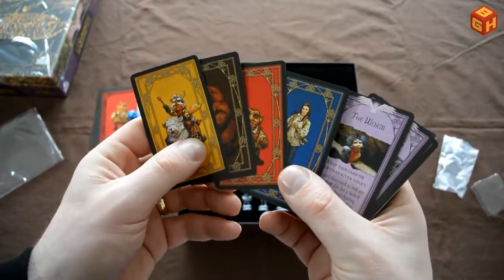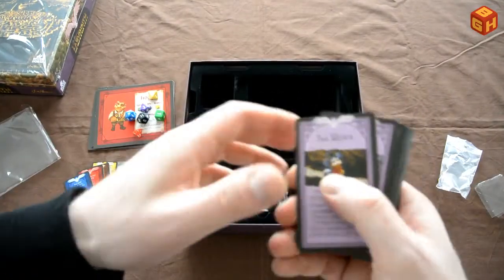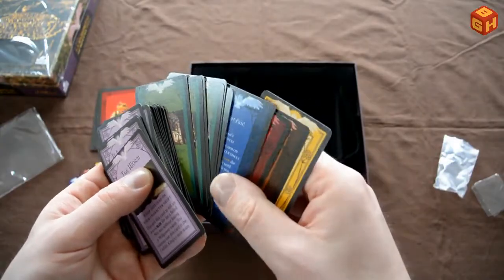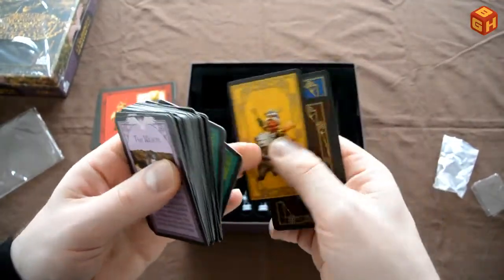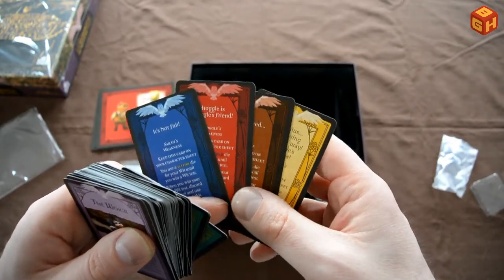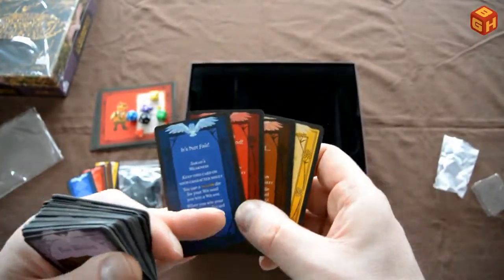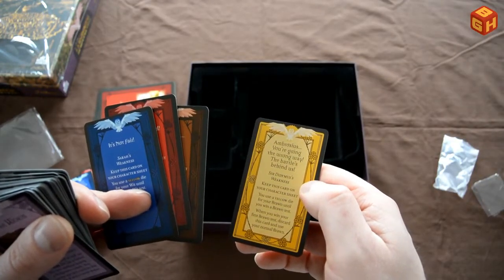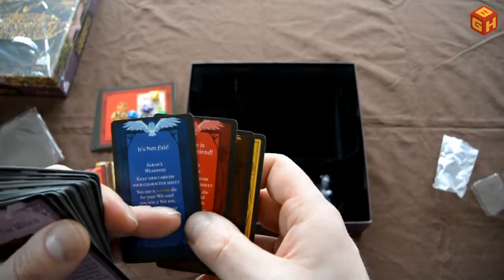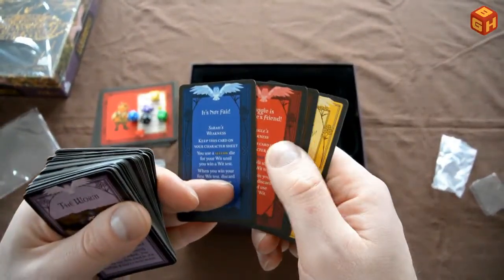These are the four character cards — each character starts with one and can use it once during the game. The rest are the final battle cards. Some cards are buffs that help you, and there are also weakness cards. If you want to make the game more challenging you give characters these weakness cards — it's kind of like a curse. There's a condition on them, and if you meet that condition you can discard the card and be free of that negative effect.